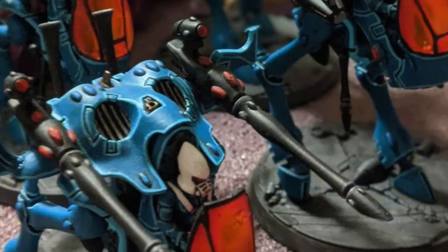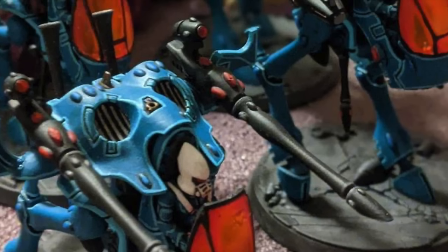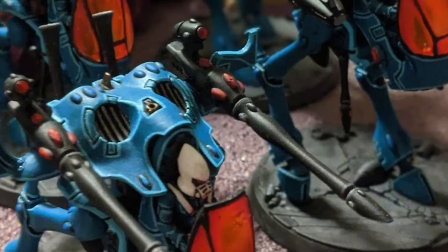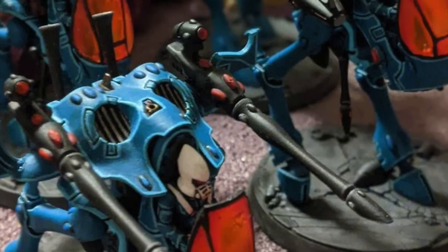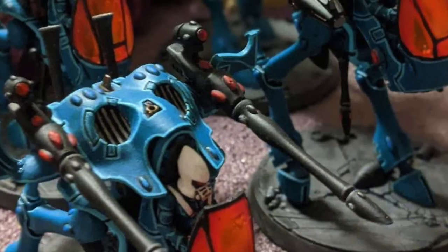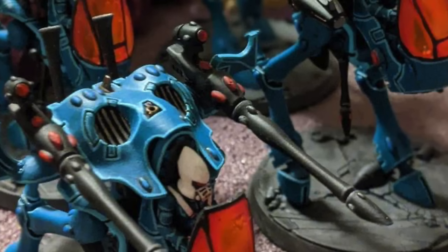The scout move also means that they can help screen out opponents' units that make a scout move themselves, because scout moves can't finish within 9 inches of enemy models. I think you always want at least one unit in your list that advanced deploys into the midfield — that's going to be Rangers, though you could use Scorpions. But having a Walker in your list too is valuable since your Rangers can't be everywhere.